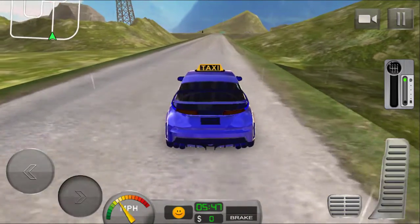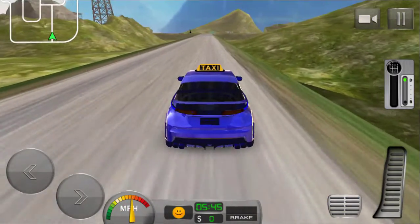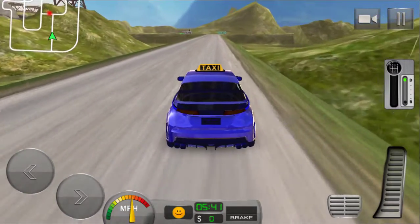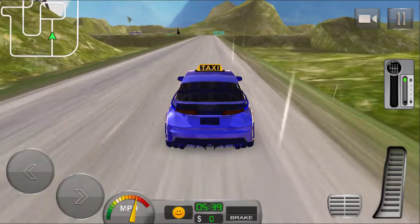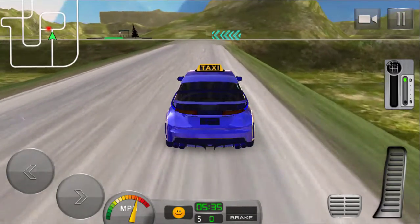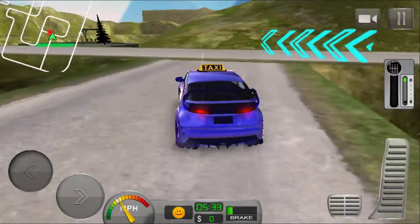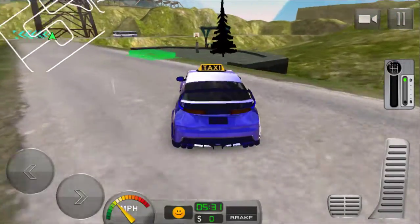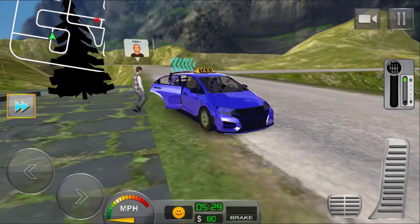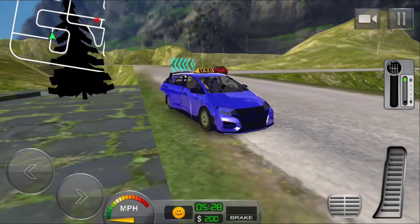Here I am with a new color taxi — blue color taxi, which is my favorite color, that's why I selected it. Look at the graphics, it's too good. I like this game, man. Here is the passenger waiting for me — stop here, okay, now go.